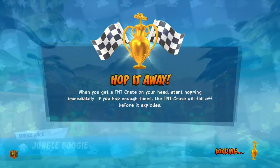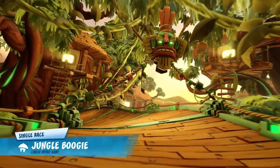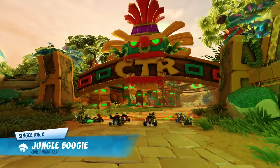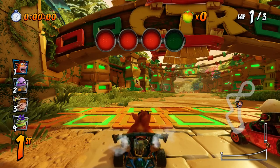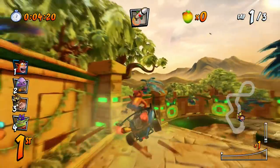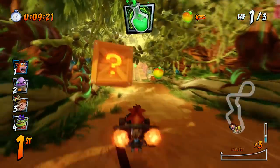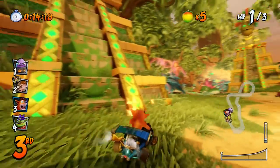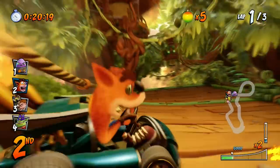Here we are at Jungle Boogie, very cool looking. This is the home track to one of the boss fights. The first team was Crash, Coco, and Crunch — Crunch is from Cortex Strikes Back. I tried to put the TNT in front of somebody, didn't quite work. Man, this track is pretty!